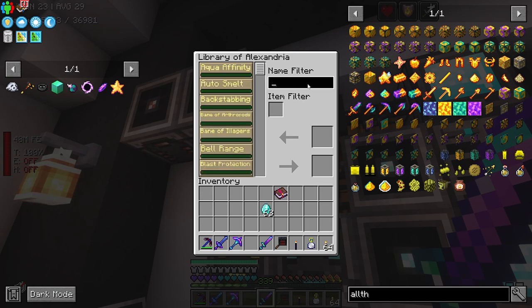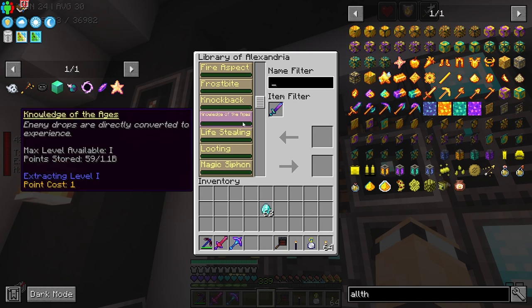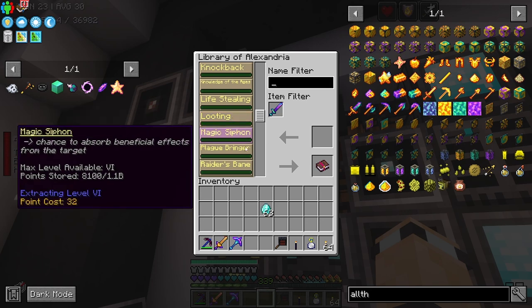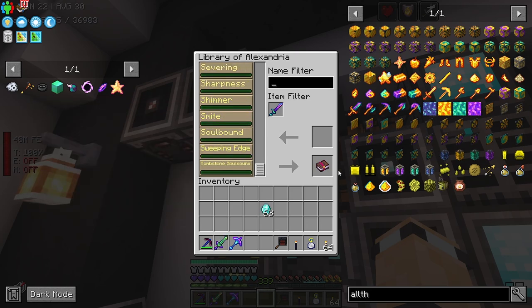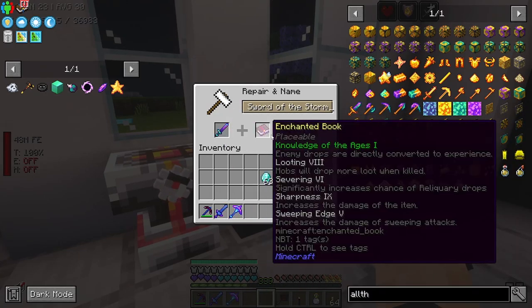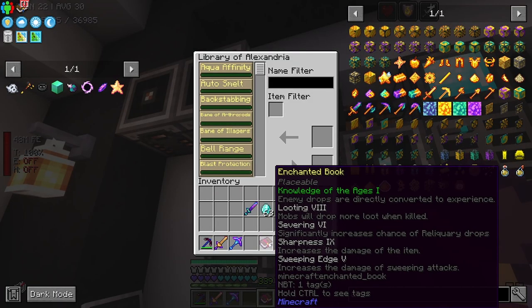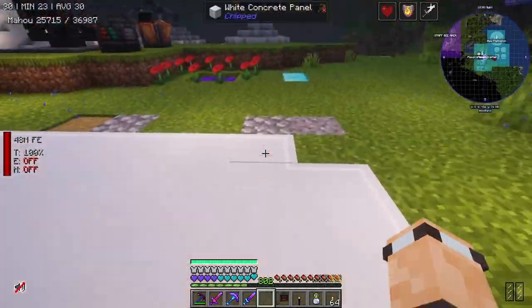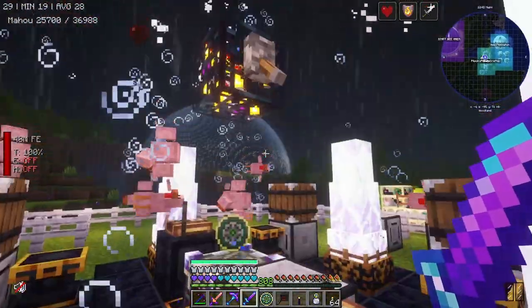What else do we need? We want to make one big book — knowledge of ages, yes. I want that because I don't want the drops. I might as well put looting on there. Why not severing, sharpness, and sweeping edge? Knowledge of ages just deletes all of the drops. There's something on there it doesn't like — I removed severing. Anyway, if we do this now I can start filling this up with blood. That's what I'm looking for.